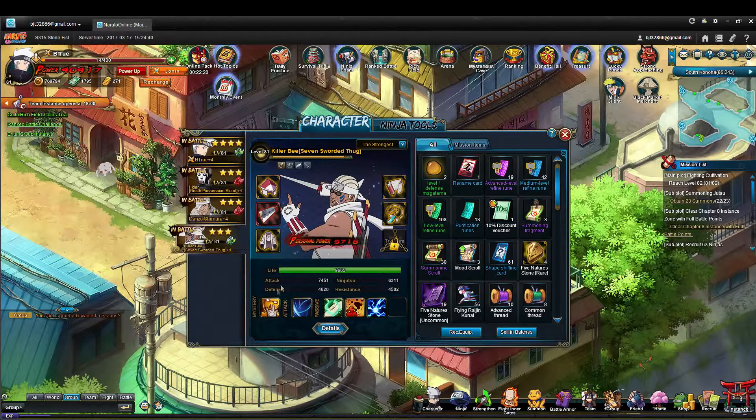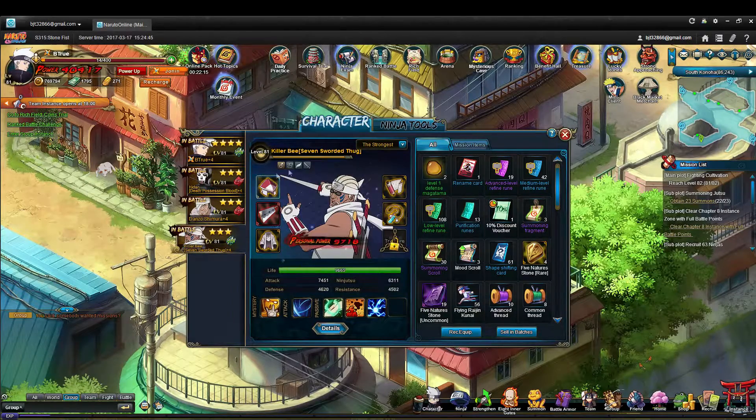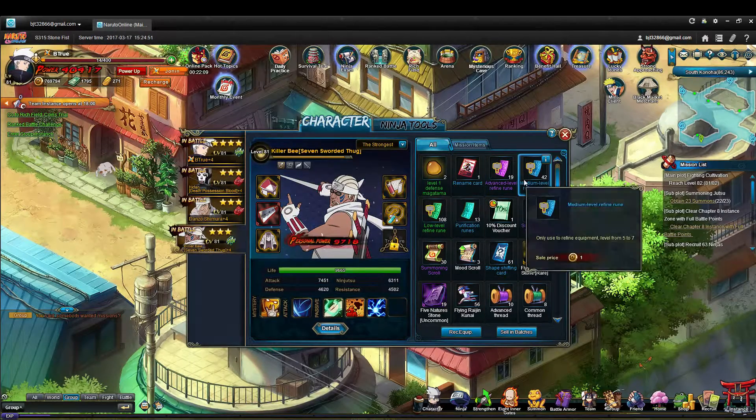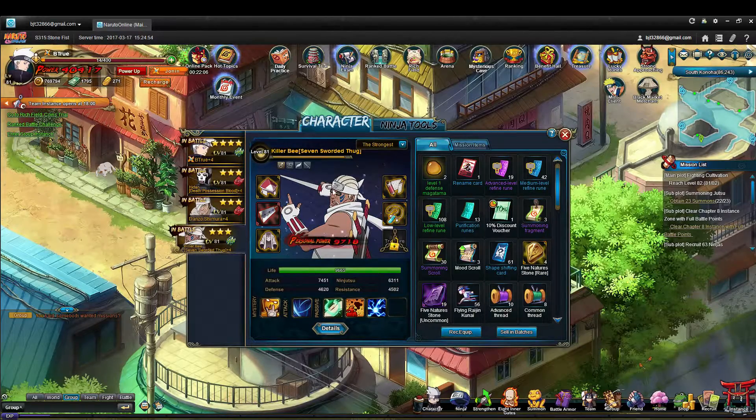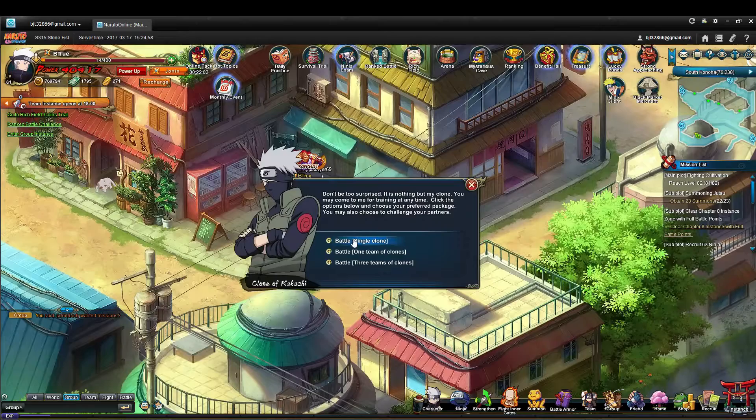He's more of an attack support than a traditional or tanky support. But his mystery is very, very strong if you have ninja like Hidan, Great Ninja War Choji, or Sailor Sakura — anybody that does a lot of AoE damage with their basic attack. Killer B is great for those.